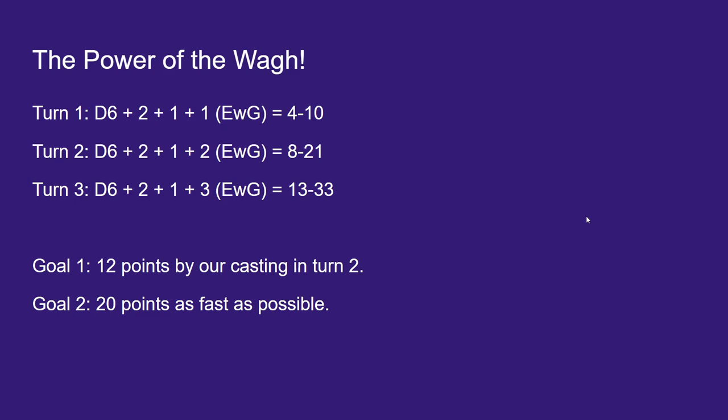Looking at expected Wah points per turn, with two assumptions — that we keep our important Wah-generating heroes alive and successfully get Ere We Go — on turn 1, minimum we can expect about 4 points, through about 10. Realistically, if we get a 3 on our D6 roll, that's about 7 points. On turn 2 it'll be about the same, so now we're sitting at around 15 points total. One of our goals is to have 12 points at the beginning of turn 2 entering the hero phase proper, which gives our casters plus 1 to cast. That's going to be really great.